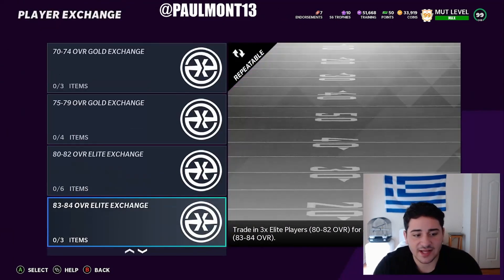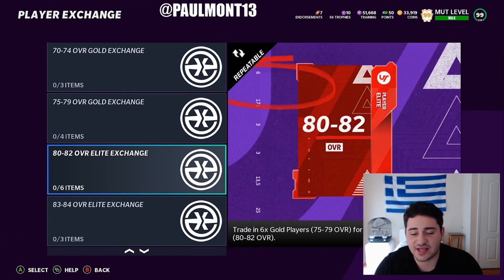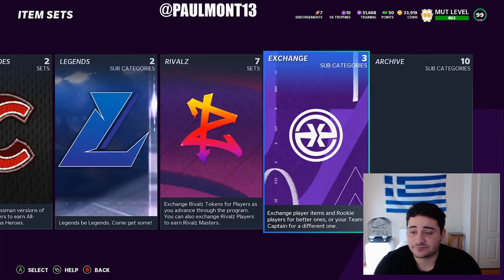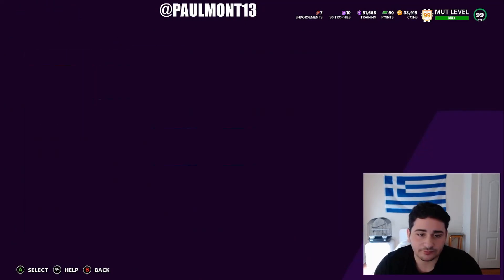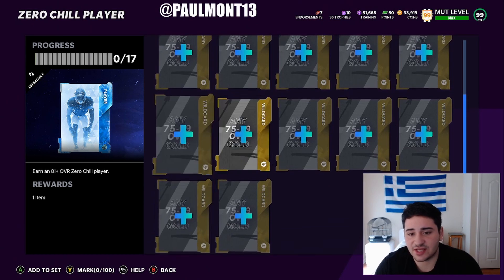Go back to Exchange and spam this set to get as many 80 to 82 gold elites as possible. Or you can buy them — you might already have them — or just spam this set. Elites are super easy to get, so you shouldn't have a problem. Once you do all that, get your elites, get your golds, go back to Zero Chill, put them in this set, and hopefully you pull 87 to 89 overalls.